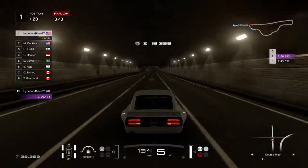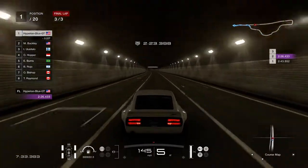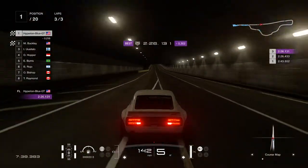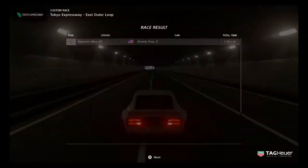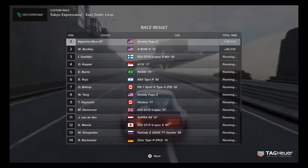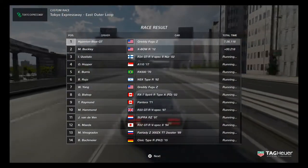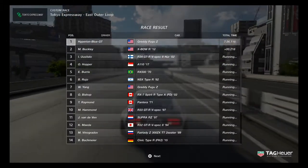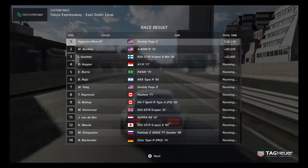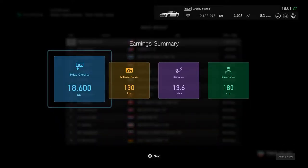Taking the tunnel to reach the checkered flag - and first place at long last for the Fuku C! That was a pretty awesome race. Now it's the perfect time to get ready for the night race on the South Variation Track. Looking at the seventh place card results - the Fuku C is a very well-matched standard car to race against the standard class cars.